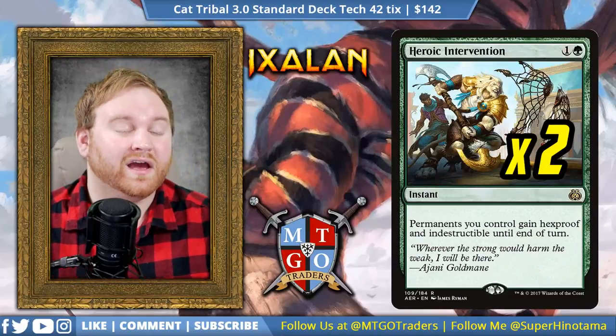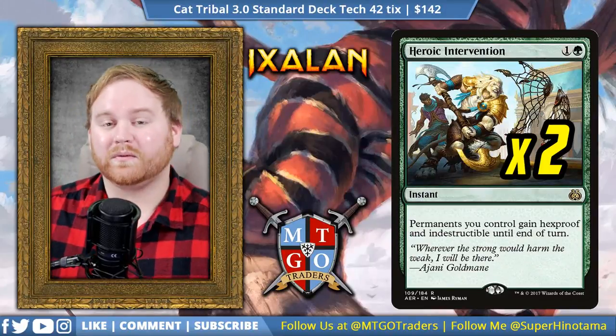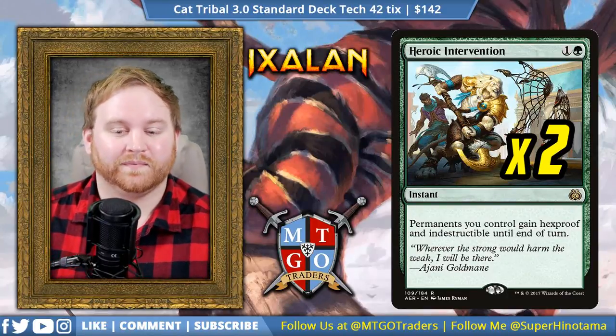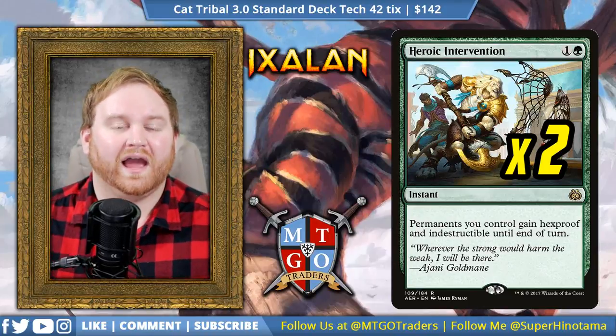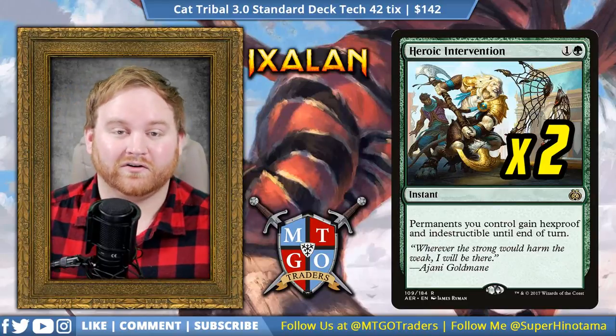Next up, we have 2 Heroic Intervention. Board wipes in the format are ridiculous and they're everywhere — blue-white approach has Fumigates for days. Heroic Intervention is going to be a great way to make sure our creatures get hexproof and indestructible, so it's a great way to continue pressing our advantage as they tap out for 5 mana on turn 5 or 6. Just a fantastic card overall.